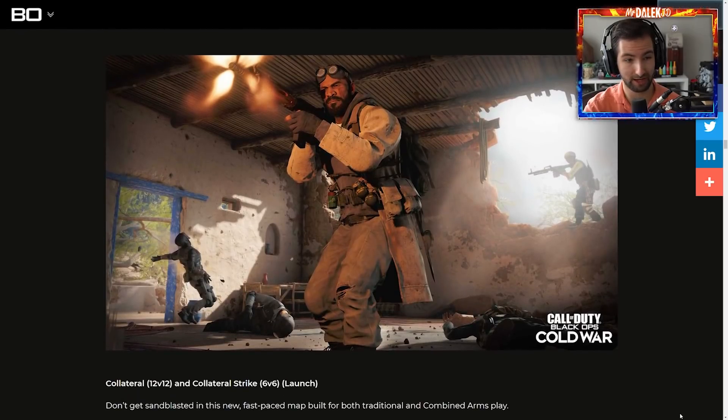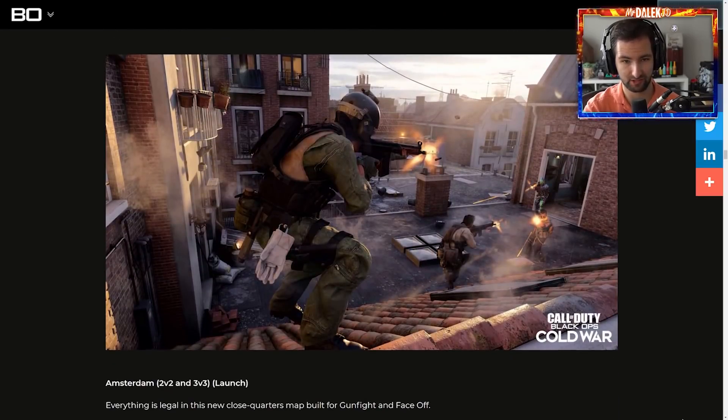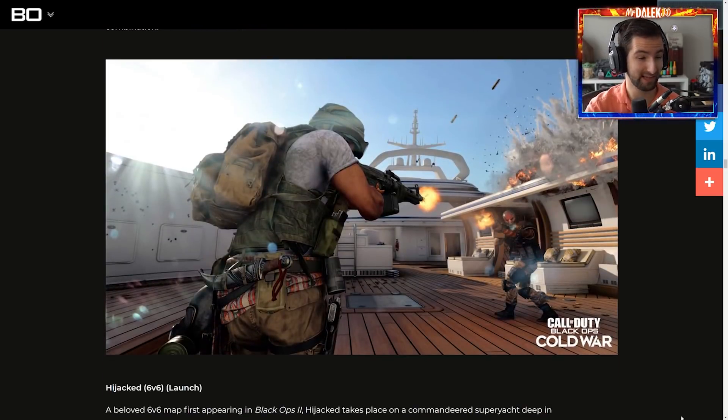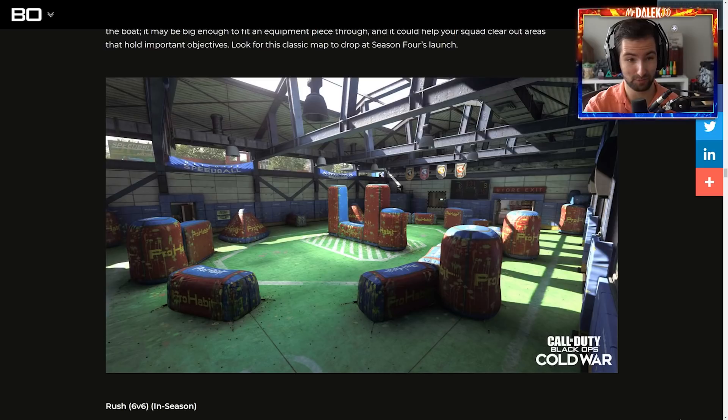For multiplayer, there's four maps. We've got Collateral, a brand new map which we saw from the cinematic — it looks fantastic. We've got Amsterdam, which is going to be a gunfight and face-off map, set in the daytime. Hijacked — I'm always happy to see another Black Ops 2 classic return, and there were a few Easter eggs in Hijacked related to Richtofen's Diary and other Zombies throwbacks. And finally Rush is also returning from Black Ops 2. This game might as well just be a Black Ops 2 remaster at this point — Treyarch, just please remaster all the Zombies maps from Black Ops 2.